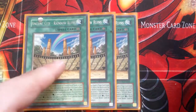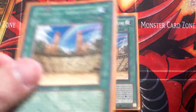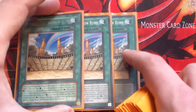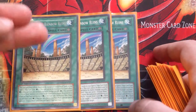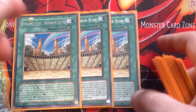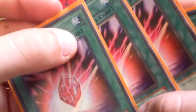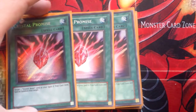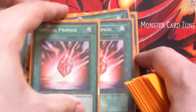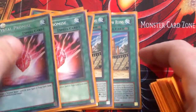Three Ancient City Rainbow Ruins — amazing card. Like I said, there's the rare and they also made the ultimate of this. I plan on getting that very, very soon, or somewhat soon. Maybe in a future update for this deck I'll have the ultimates by then, so look forward to that. And then three Crystal Promise — I do plan on getting the pauses of this too at some point. I just plan on getting the ultimates first and then worry about the rest of it later.